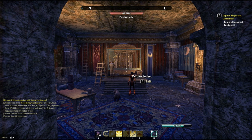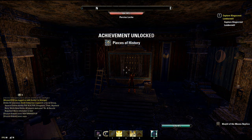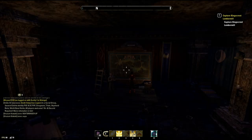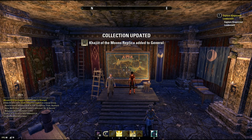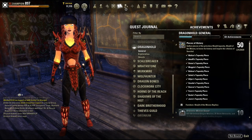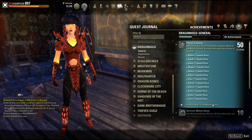Now we need to head back to Senchal and place all the pieces in the frame. Once you place the tapestry pieces into the frame, if you collected all the pieces you will get the Pieces of History achievement and receive the Khajiit of the Moons replica. Congratulations! And here's the achievement if you want to take a look at it or track your progress if you aren't quite done.